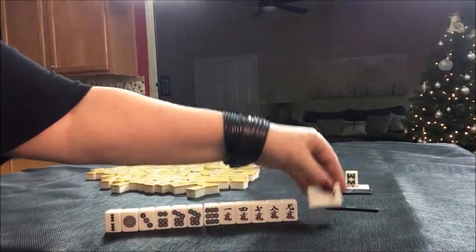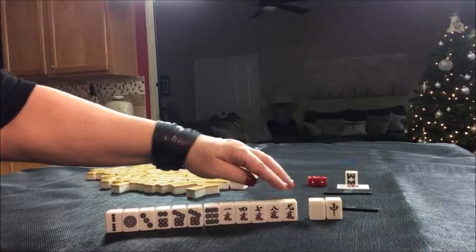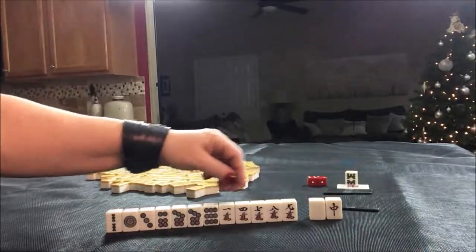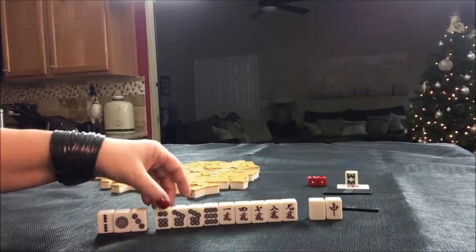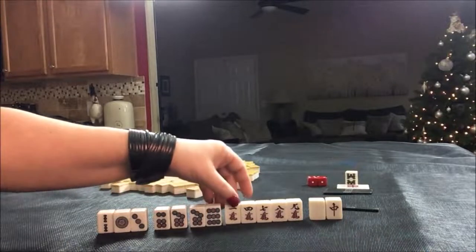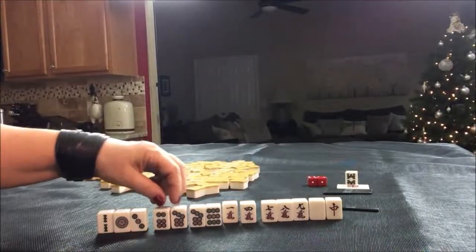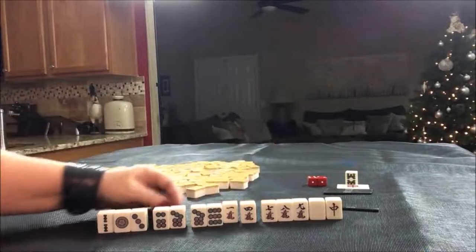Discard these first. These singles with all these number tiles — not good. I think I would try for Pinfu, all 3 in a sequence. We have 7, 8, 9 — 7, 9 — 6, 7 — 1, 3 — 1, 2, 3: four blocks. All we need in here is a pair.